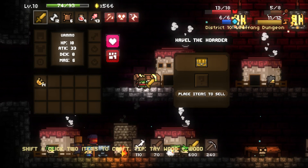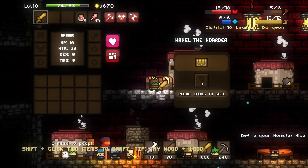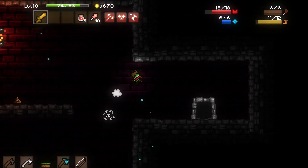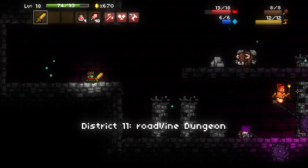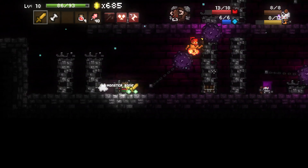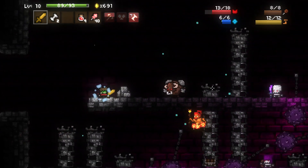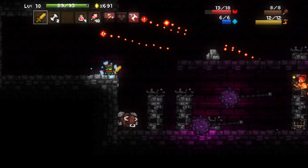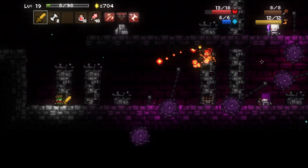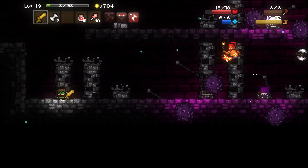The dungeon is notoriously difficult — not for the faint of heart. Lots of enemies with lots of health that do lots of damage. The genies are particularly a problem. You can throw your axe at them. We want this treasure chest, so even though it's tedious, we're going to wait here to kill this genie, take out this archer, and get the treasure chest. We need the treasure chests.